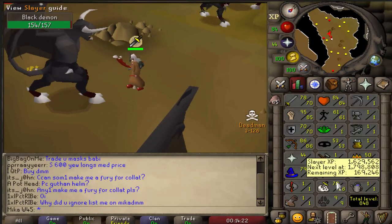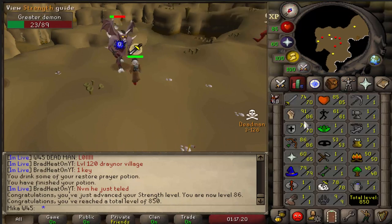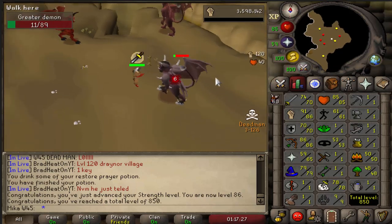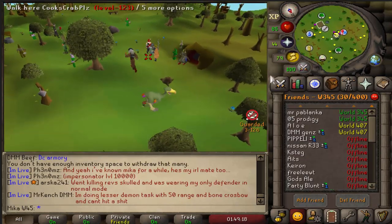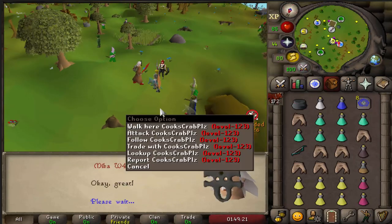Already at 78 slayer. 86 strength was also accomplished, and now it's starting to slow down a bit. We're going to be going for 90 strength — I'm now fully decided: 90 strength, and then we fix attack and defense as well. That was a very enjoyable Greater Demon task, and moving on to Hellhounds — a pretty fun one as well.